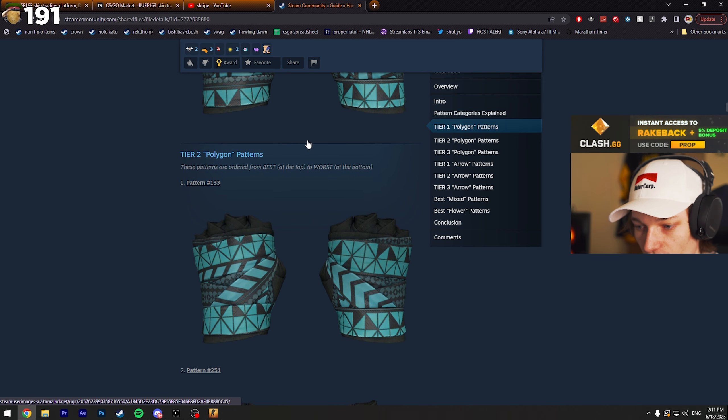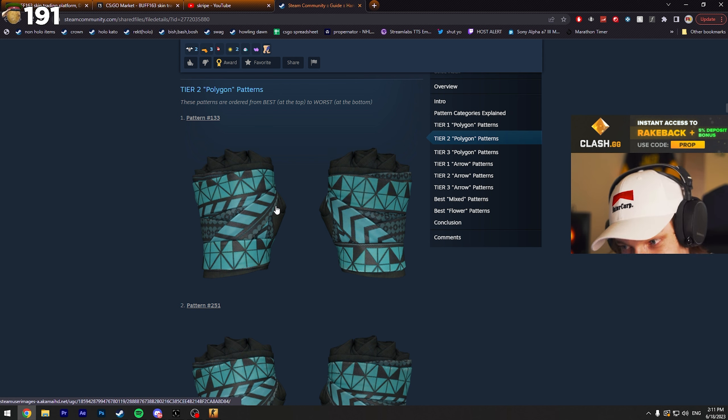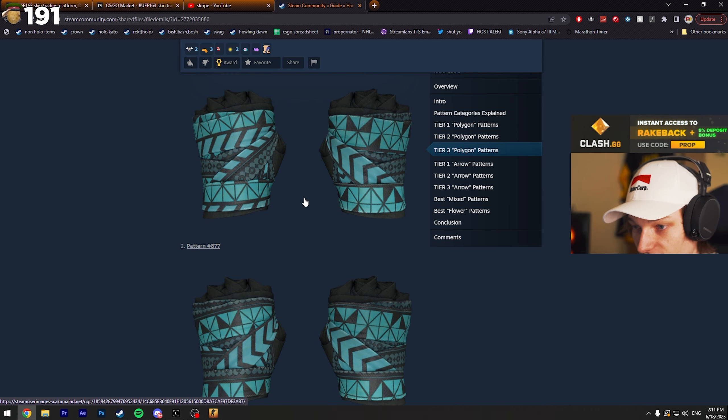Here we can see the difference between tier one and tier two. In tier two, you can see a bit of the arrow underneath the polygons, and on the part where the arrow was supposed to go through the middle, a bit of the flower pattern is tuning in. It does look a little wonky — you can definitely see a difference.